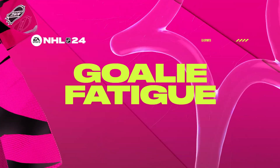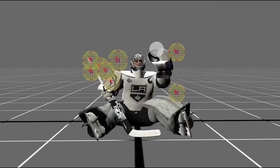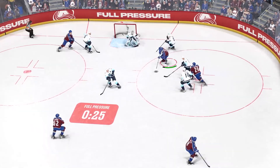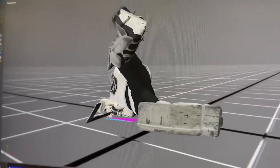We've also added the Goalie Fatigue feature, adding over 50 new goalie animations, including a brand new Desperation Save Package. Goalies will now tire as you increase attack zone time, move the puck around, and most importantly, get shots on net.